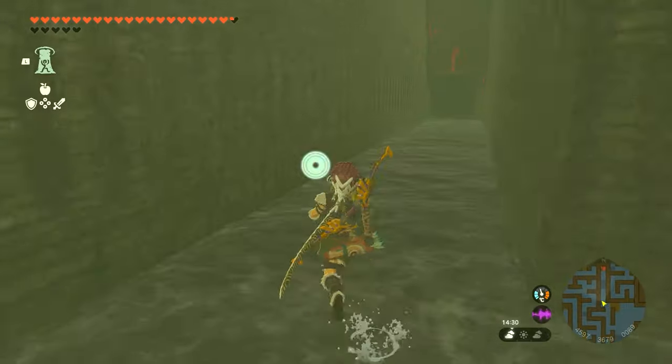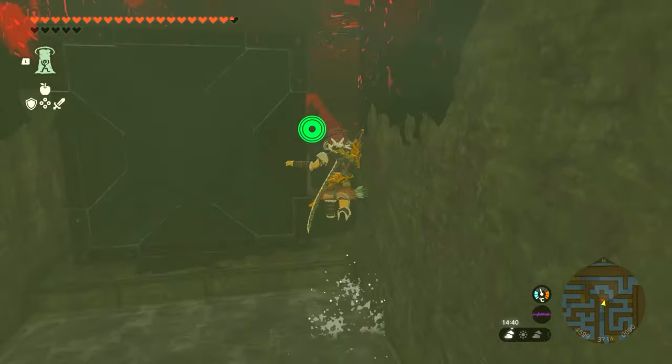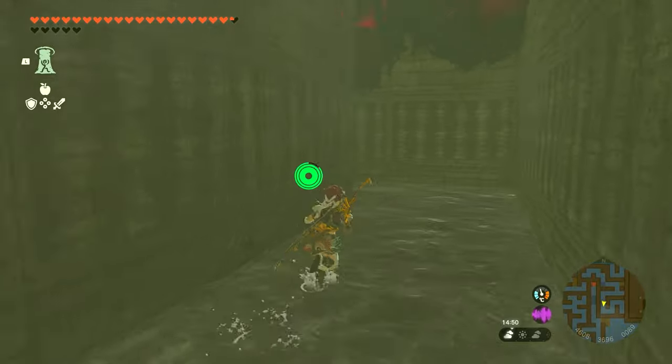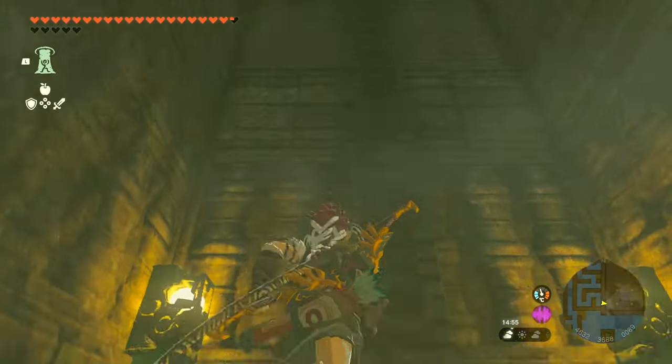We're gonna go through this pathway — this is just a shortcut to where the hand symbol is. You can of course explore this your own way if you want to and see what else there is. There are no doubt chests, weapons, and random stuff hidden throughout the entire ruins. But you can just follow along with my pathway here just to get it done.